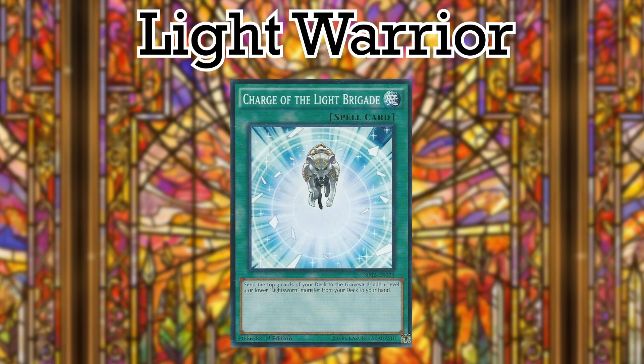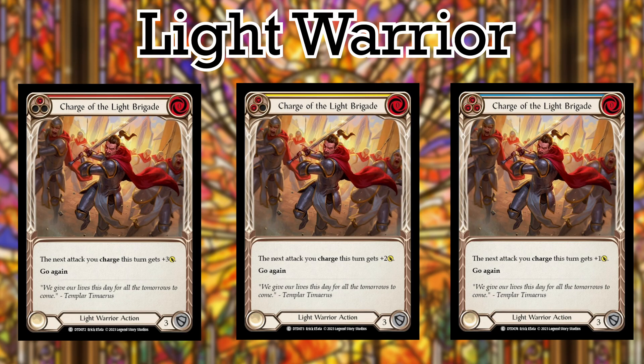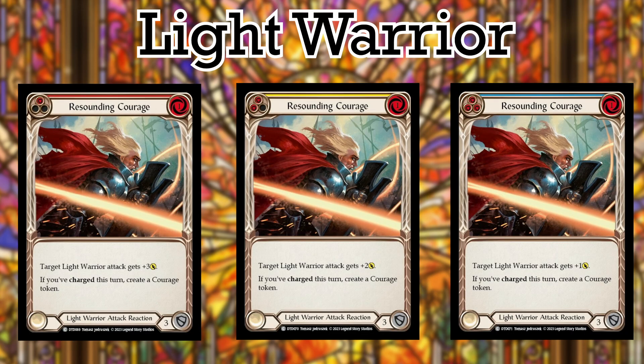Number 2 is Charge of the Light Brigade — a 0 cost action that pumps the next attack you charge is pretty good. Gets the Bolton trigger, and extra damage isn't terrible. Number 1 for Light Warrior is definitely going to be Resounding Courage — a Light Warrior attack reaction that pumps a Light Warrior attack, which includes weapons, for one resource. But what's more important is that if you've charged, you get to make a Courage token, which is a huge help to Bolton's game, because the small pump that Courage token gives is going to make that soul put in more and more work.